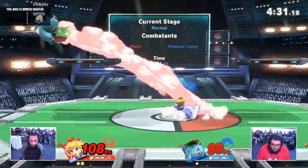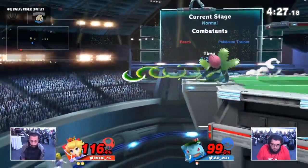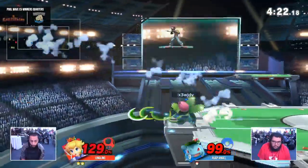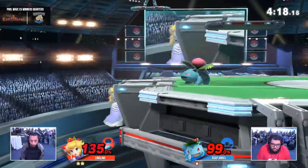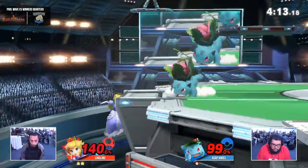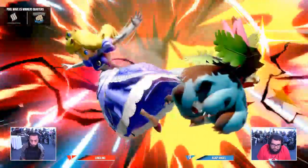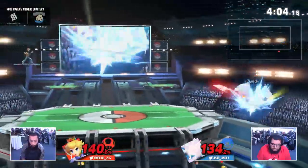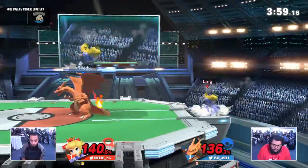Angel is playing a little more aggressive at the ledge now. He realizes Ling likes to come up with those rising fairs — likes to sneak past you without playing too safe. Finally going for a roll there, and Angel was ready to cover it. Good ledge trapping, finally connecting. Razor Leaf is about the one that hits, not the 30 that don't. They still take up so much presence. He's going to get the roll read, though it won't kill.